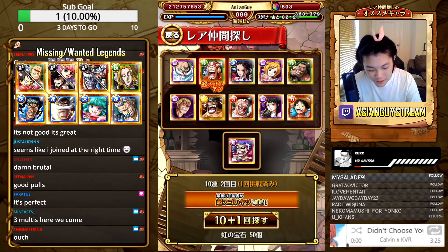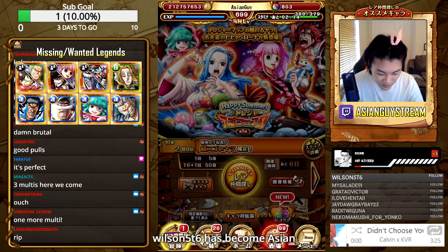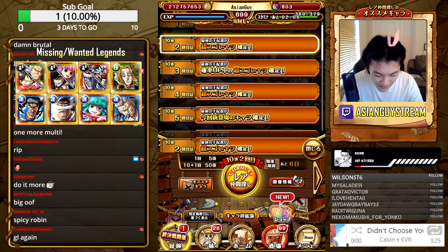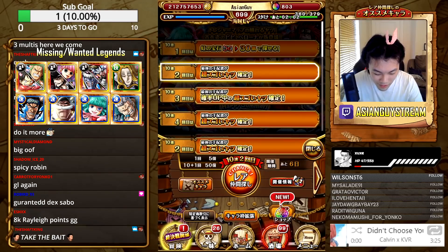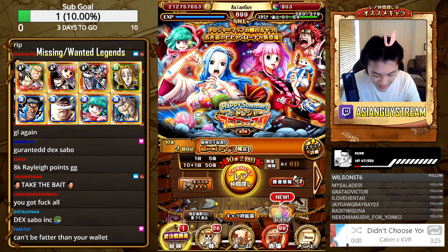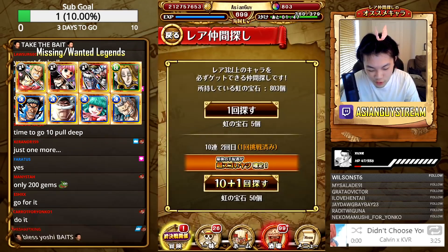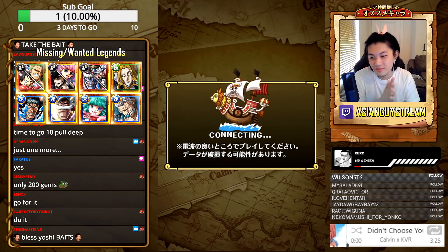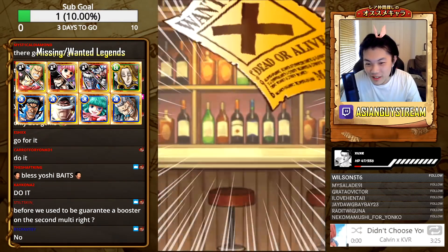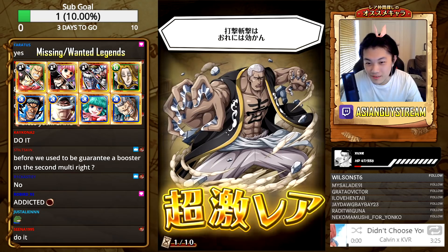There is a guaranteed legend on the plus one. But this is such a fat bait — the third multi. For an additional 200 gems I can get one of the boosters. Is that worth it though? It would be worth it if I get VV, but if I get Perona it's an L. The only rate-up legend I'm missing is Sugar. We'll do one more multi and then we'll call it a day. Can we get any reds? This is a mistake — that's 80 gems down the drain unless we get a booster here.